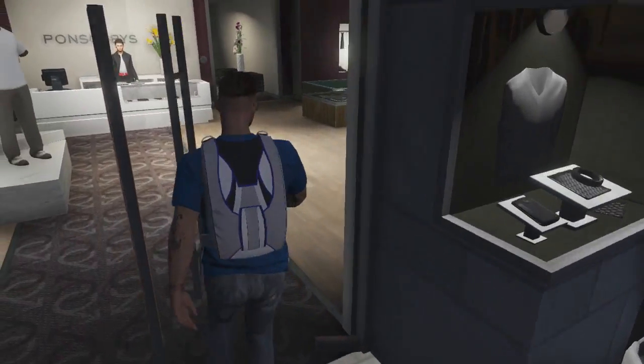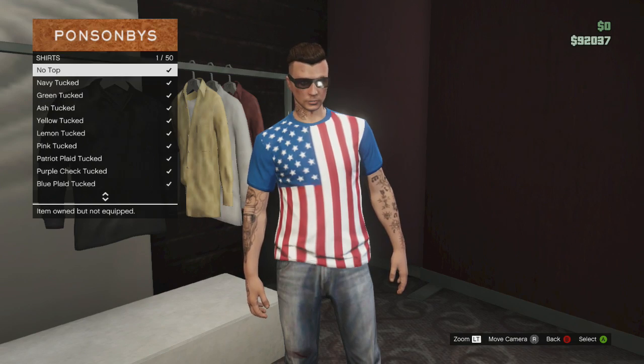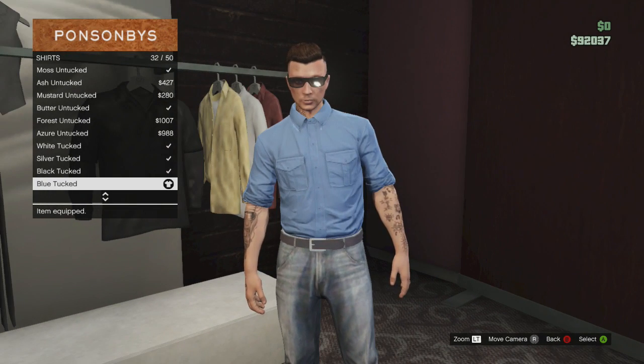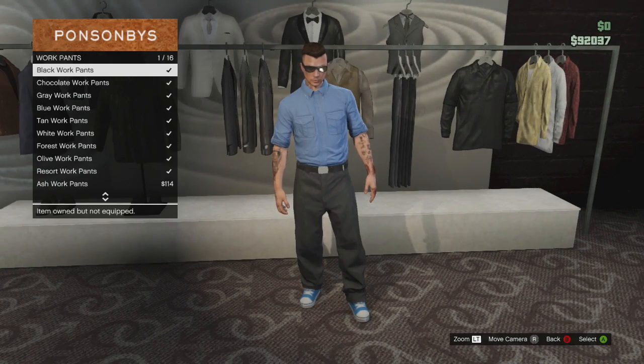I very often dress up as a police officer and a mercenary because we cowboys like to dress up when doing missions for some weird reason. First up, we go down to shirts and scroll until we find the blue tucked shirt. Next, go across to pants and go to the woke pants and pick the top option, which is the black woke pants.